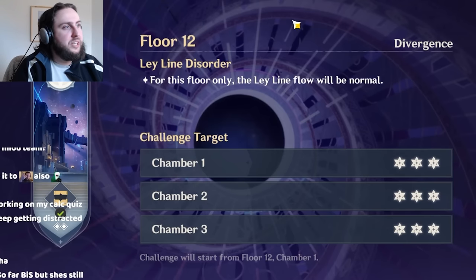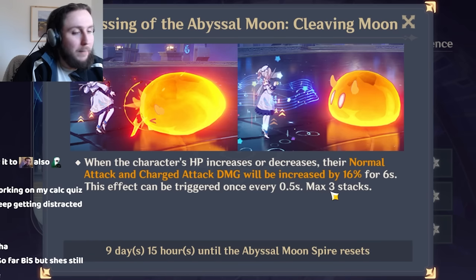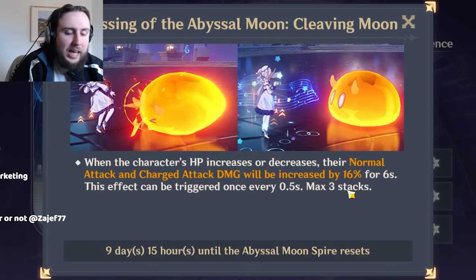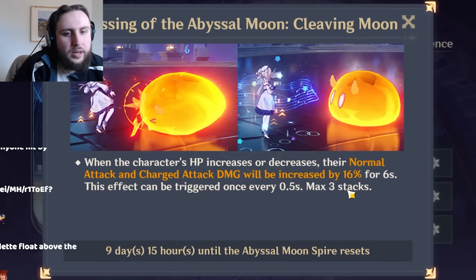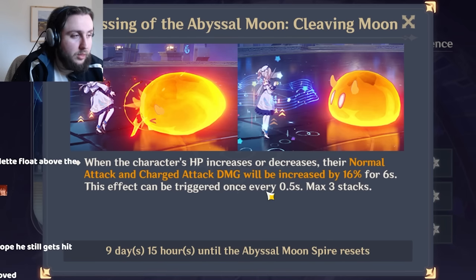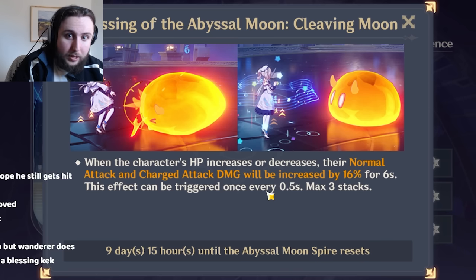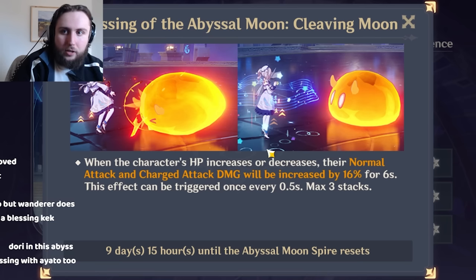One last thing before archetype-specific stuff: the blessing is very strong. When the character's HP increases or decreases, their normal attack and charge attack damage is increased by 16% for six seconds, max three stacks — that's 48% damage to normal and charge attacks, which is more than the main stat of a goblet. This obviously makes teams that rely on normal and charge attackers, especially ones that can manipulate their own HP, much stronger. Keep in mind that Neuvillette is a lot stronger in this abyss than he should be because of this blessing, which will not always be there.